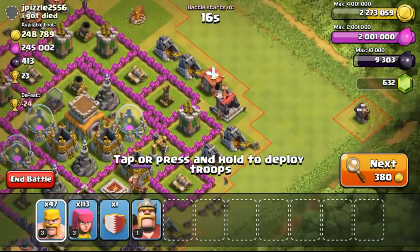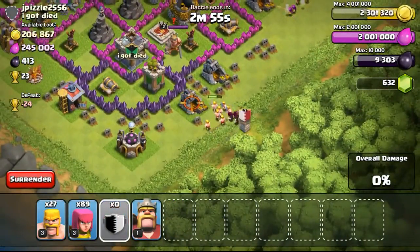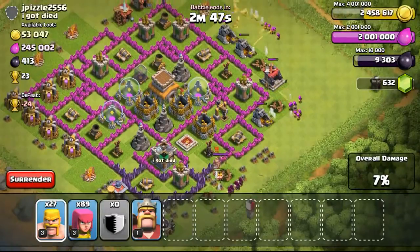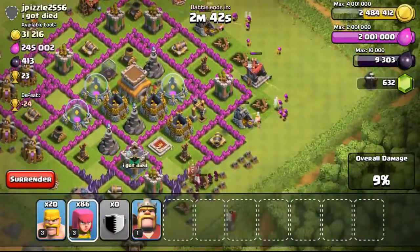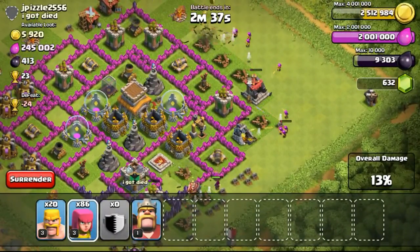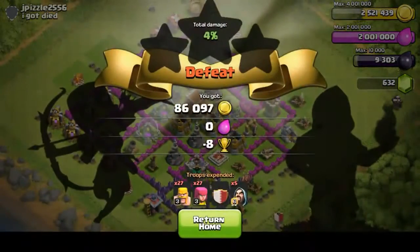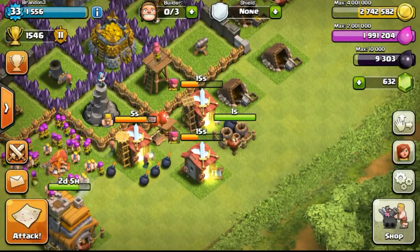This next attack is on a Town Hall 8. The gold mines were all situated on the right side, which was a very easy steal for me, so I didn't have to spread out my troops all around the whole base — just focusing on the right side. Once the gold mines have gone down, I will be able to end the battle, as there will be practically no other resources I want to steal. Although my dark elixir is at 9,303 right now, I won't be wanting to get the dark elixir to full, because I won't be able to upgrade my Barbarian King — I need another extra level on my dark elixir storage to have enough to upgrade him, which is 12,500 dark elixir to get him to level 2.